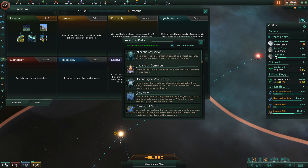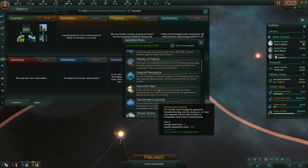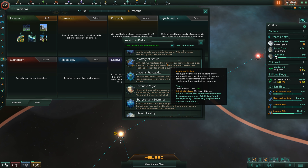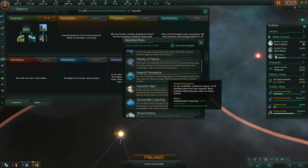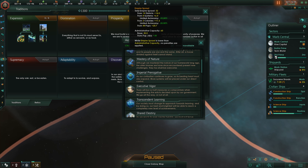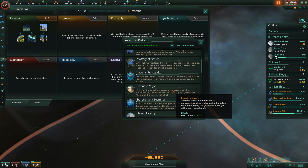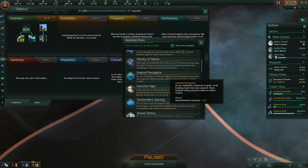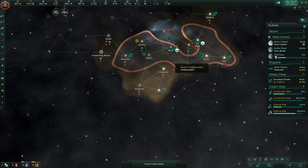We can pick up an ascension perk — something that will actually help us. I can increase my population growth speed, but I don't really want to — our growth speed is fine. Let's get plus 20% administrative capacity. We are currently at 52 empire sprawl out of 60, so I will actually hit my capacity pretty soon at this rate. This will increase it to 72.